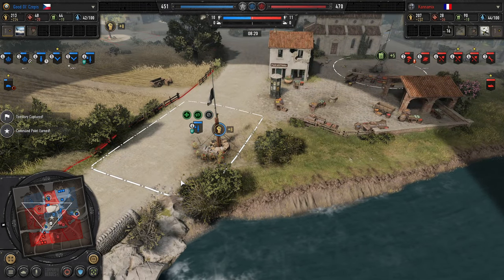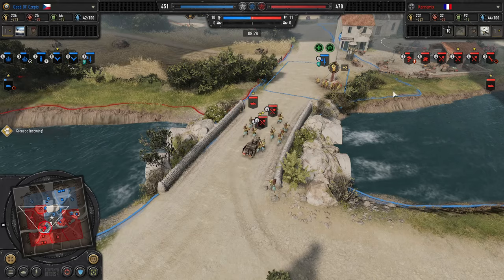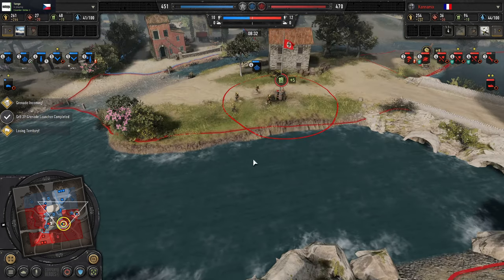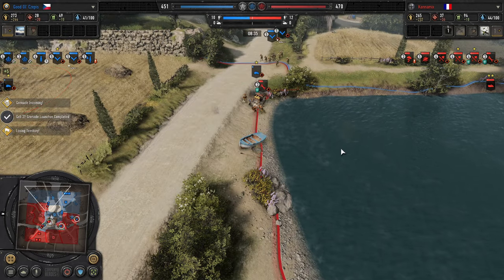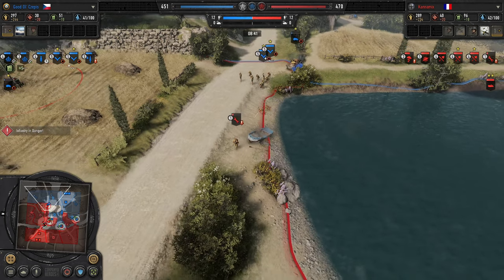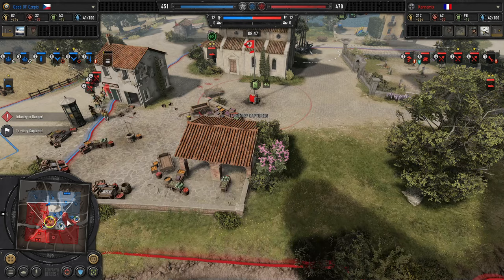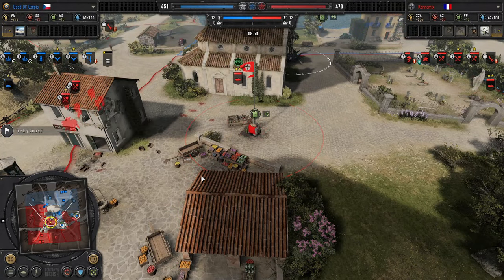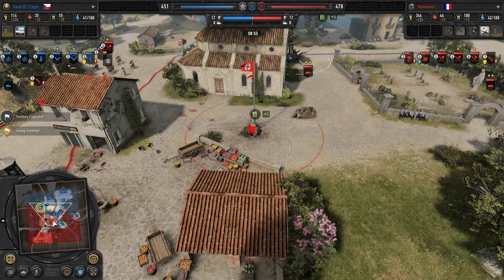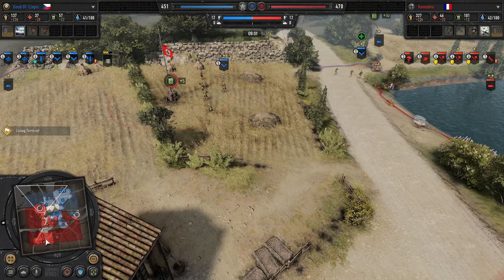Now the commandos are capping the cutoff on the north side of the map. The grenade goes in — poorly timed, and the commandos are forced to retreat. Dingo will go down here to the Pioneers — oh no! The infantry section forces it off. But it doesn't look like anything will clean up the Pioneers on retreat. Kettenkrad now vet 2 thanks to the mine, so it'll camouflage when stationary.